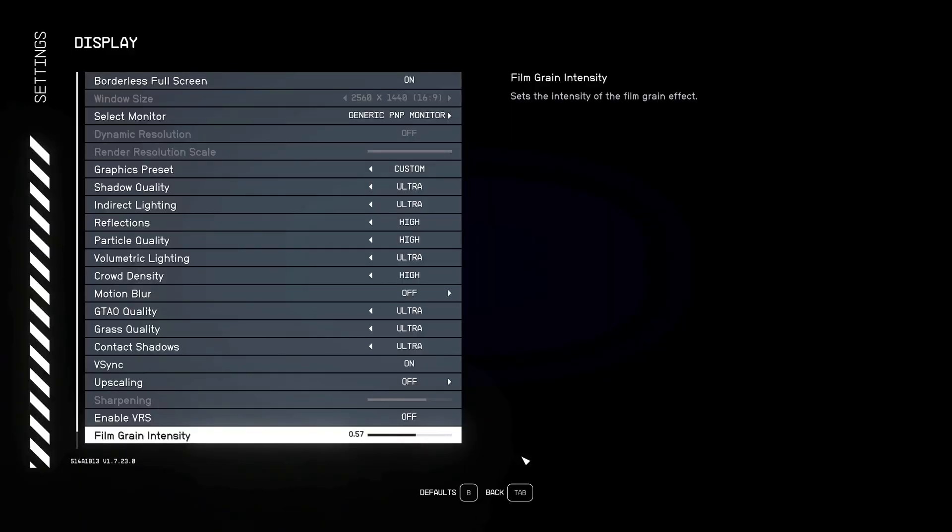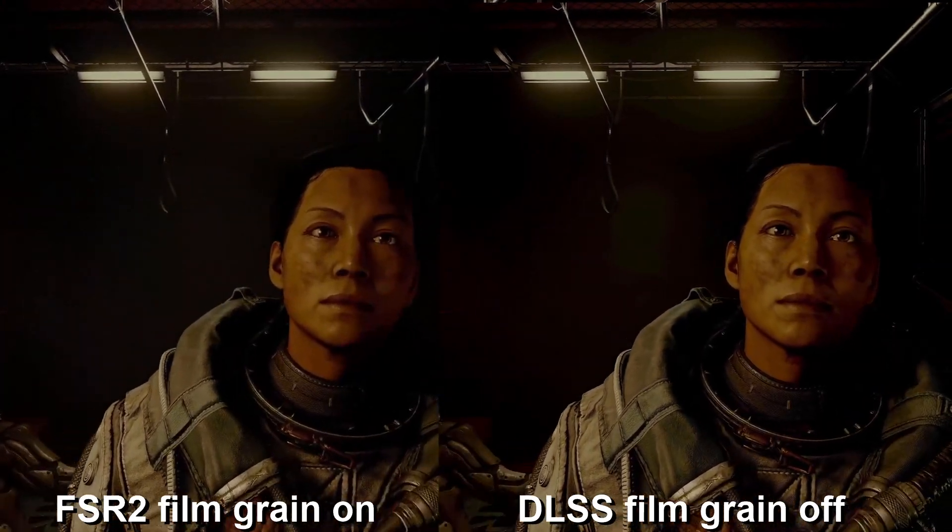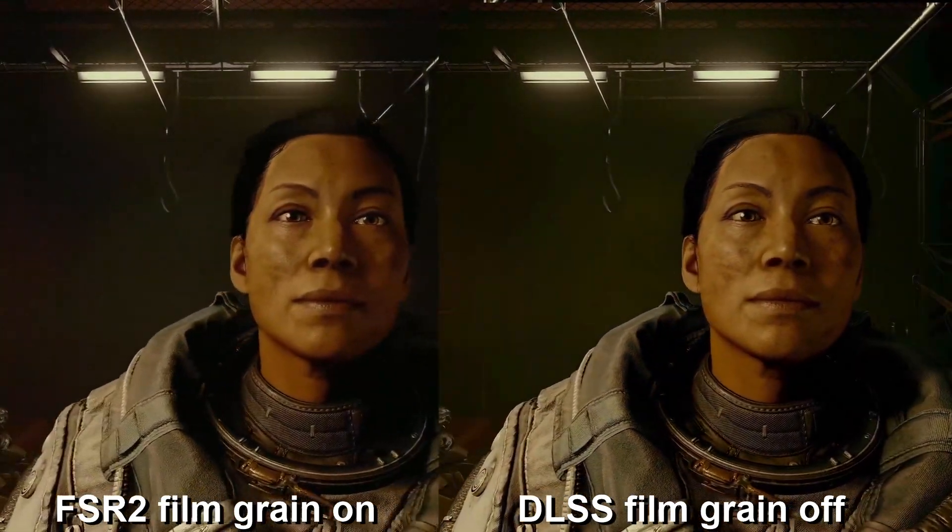I don't know why game developers do this — maybe some people like it, but for games I like my images to be less grainy, so I turned film grain all the way off. And of course the dreaded motion blur — I hate motion blur. I went back into the game and it was super pretty: vibrant colors, rich darks, great shadows, and no grain.